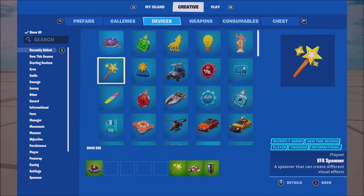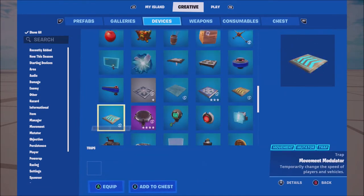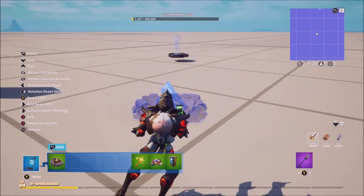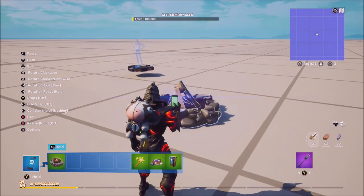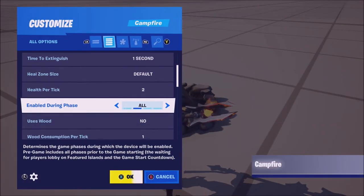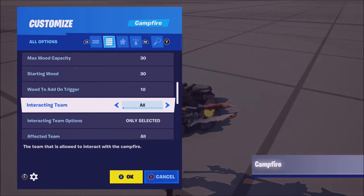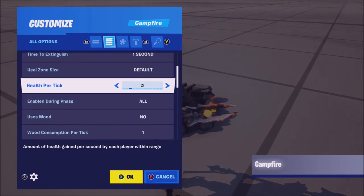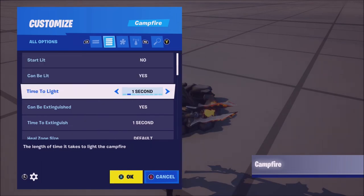We've also got a new campfire device. If you go to recently added it's not on there, but if you scroll down all the way to the bottom, you'll find the campfire. You can place it down and people can use it like the campfires in BR to heal. These are going to be really good for survival maps.